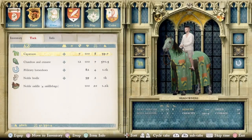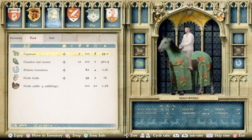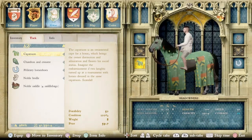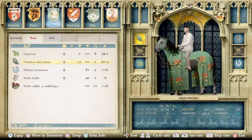Here we can see in the menu the first set of the Caparison, Chaffron, and Crinnery. These are two of the new items added with this DLC. The new head armor has 12 damage resistance and the Caparison shown here has seven. The descriptions aren't any different from the old versions, but the difference is cosmetic — these are new items and I think they look really nice.